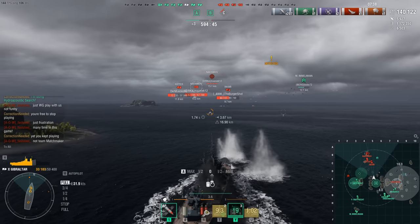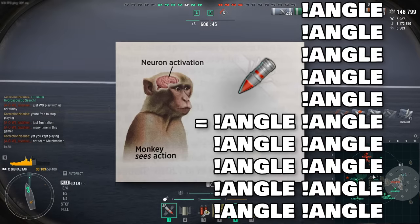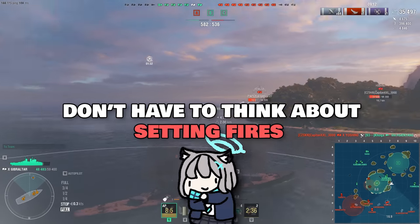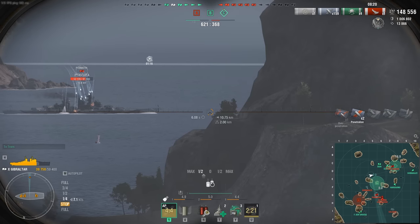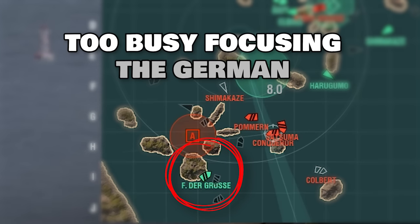But you can just angle and make it useless — you're missing the point. Because angling against AP means compromising your otherwise ideal position. The advantage of having only one available shell type is not having to deal with an extra layer of complication, such as thoughts of switching to HE but potentially missing out on a juicy broadside. Without thinking about HE, you can focus on finding every opportunity to expose broadsides.